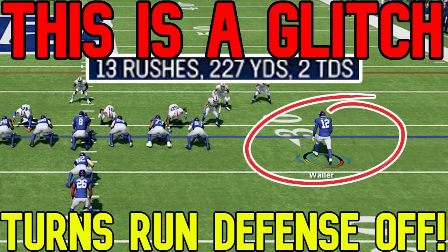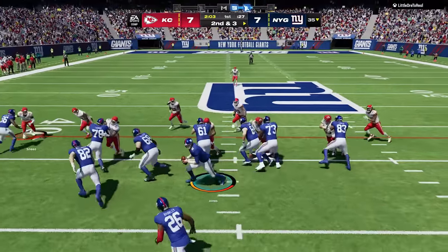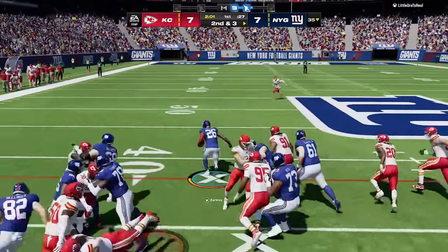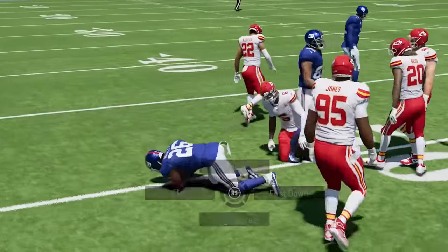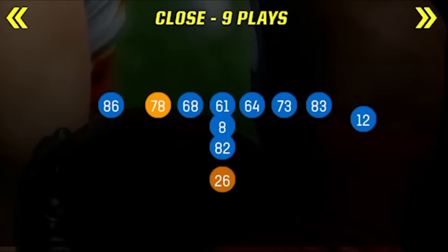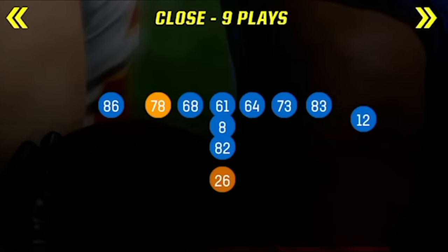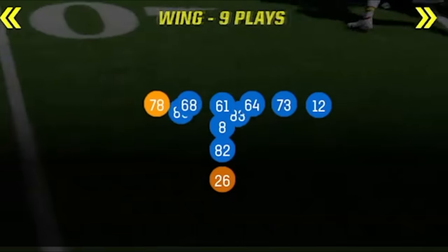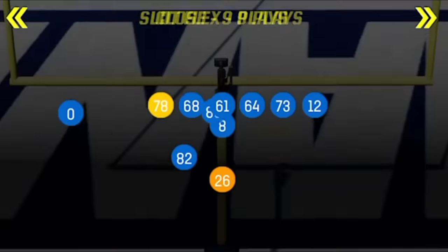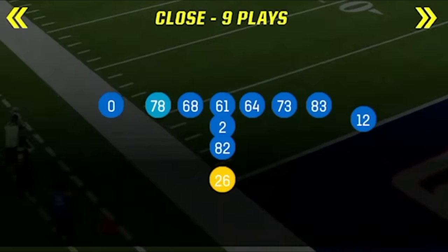Another tip when it comes to running the ball is for stamina. If you ever run a hurry-up for a few plays, your entire offense will get really tired quickly and become less effective. But you can get stamina back by rotating through the formations as quickly as possible for about 15-20 seconds before you call your next play. If you do this, you will notice that all of the players will appear a few shades lighter and fresher for the rest of the series. You can also use end of quarter, 2-minute warnings, or call a timeout situationally.